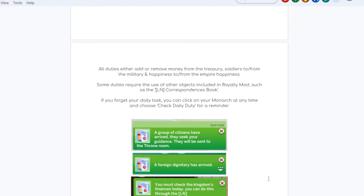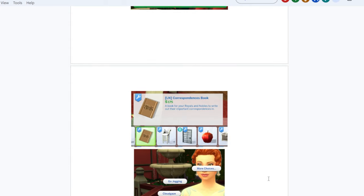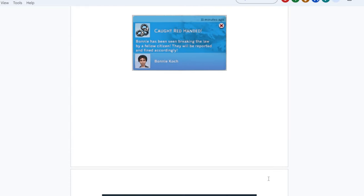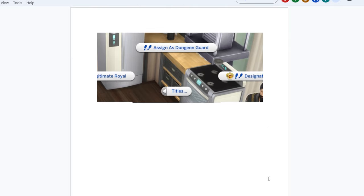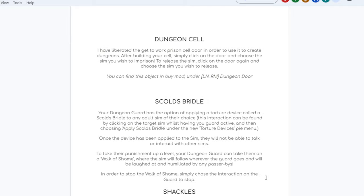Some of my favorite parts of it are in the social system, with options for how your sims can work themselves up in class. There are like three options you can choose from for how they calculate what class your sim should belong to — like the physical money that they have or the property value — and however you want that to work, there are different options you can use.